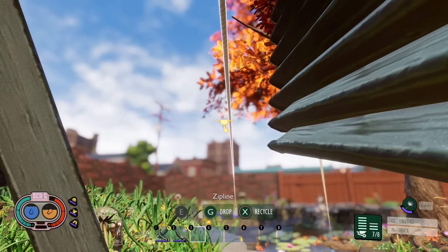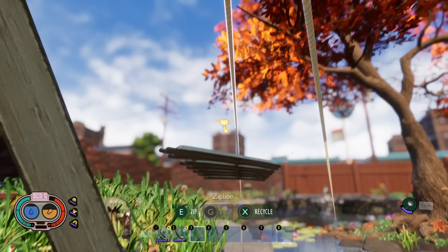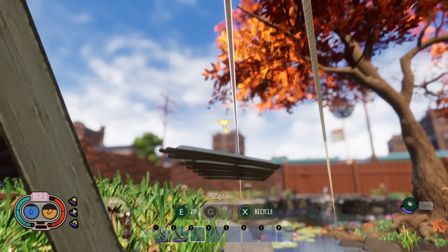Along the same lines, you can use zip lines to move grass planks and weed stems. Just look at the zip line and drop them, and they'll be transported down. Combined with pallets and the red ant armor, this makes building much more efficient.